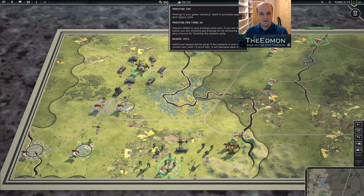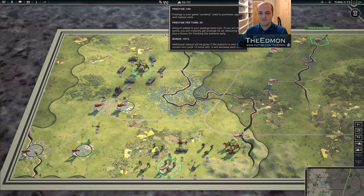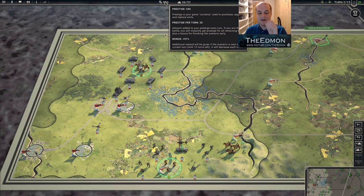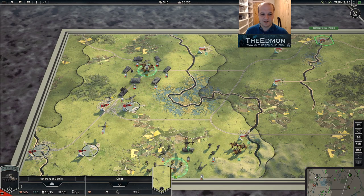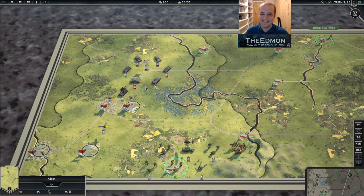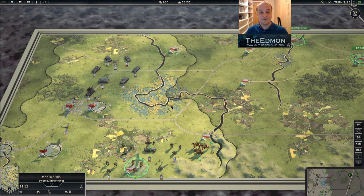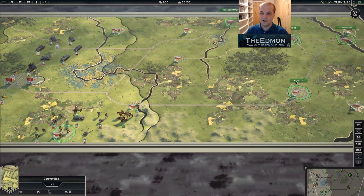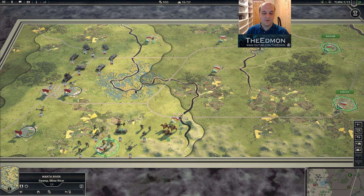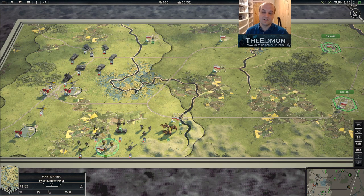We currently have 540 prestige, with 20 per turn for 15 turns — so the entire map is worth around 350 prestige. Now watch how much we're about to pocket. That was 440 — more than the entire map is worth. This is what they mean by encirclement and capture printing prestige for you. It's actually pretty absurd.